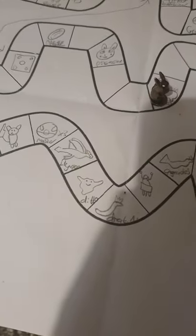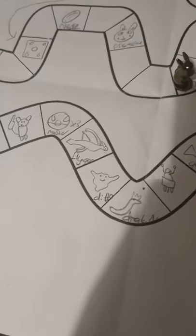Eevee gets a six - one, two, three, four, five, six. Finish line! Eevee is in second place. Next up is Charmander.